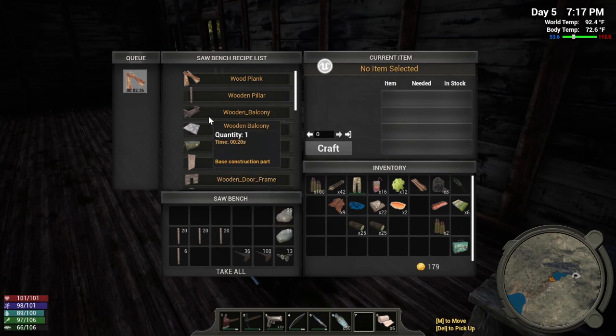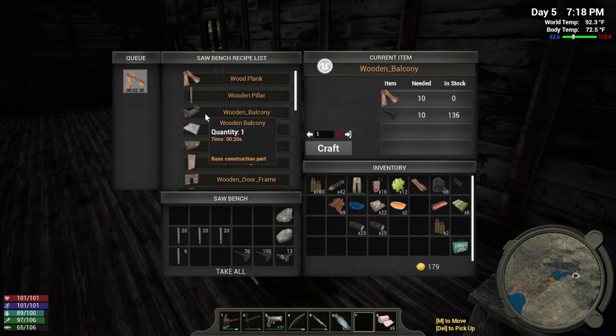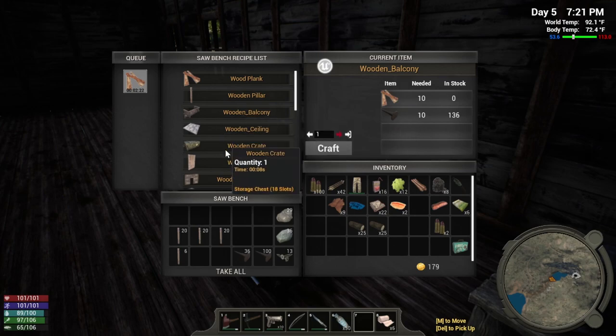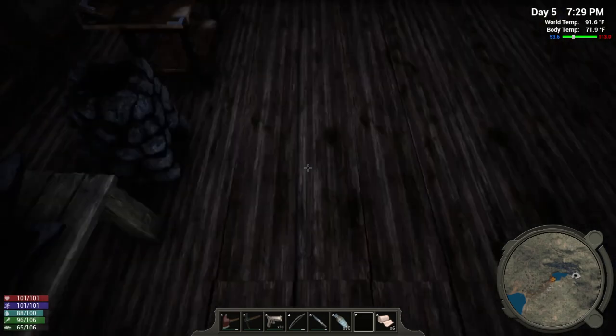I don't know if I have enough to make a railing right now. I wonder if a balcony would work going over. I'll play around with that, but right now I want to do a wooden railing. I can only make one of them — wait a minute, I can't make any of them. I didn't realize I didn't have any planks left yet. I guess we've still got a minute.